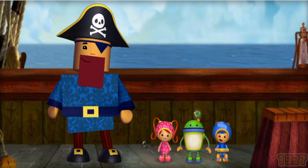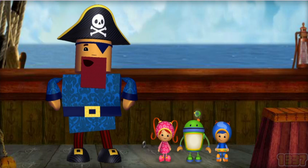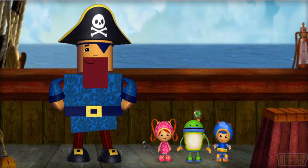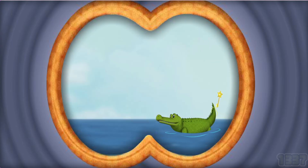The star key landed somewhere in the ocean. This is our friend Squarebeard the Pirate. He's going to help us find it. Ahoy, mateys! Let's put on our Umigoggles and see if we can spot the star key. Umigoggles on! Look! That crocodile has the star key!